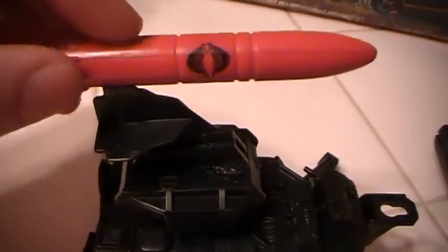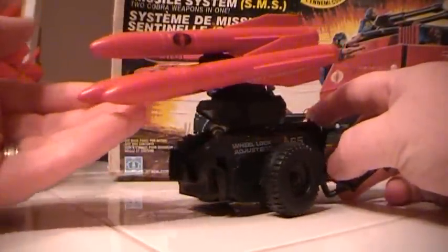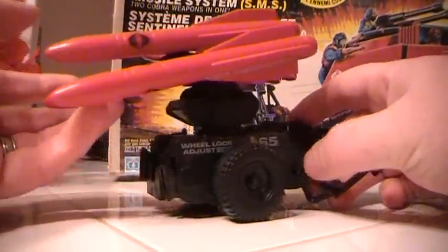You put the missiles on the back here on these little pegs — as you can see, put that in there and it holds on there. It's pretty cool. They put all three on there. Once you actually have the missiles put on the SMS, you can see you get the three missiles there. You can take these out of the footpads that hold it down and lift those up.